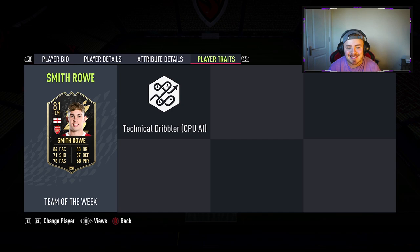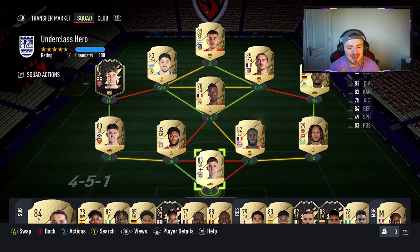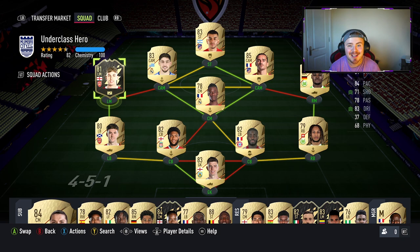No traits apart from technical dribbling CPU AI trait. But I don't want to waste any more time — those are the stats. That is the face card and the team that he's going to be rocking with. This is my current first team. Usually I have Diaz and Sanusi on the left-hand side, however just for this video we're mixing it up a little bit, and depending on how good Smith-Rowe is, we'll see if he keeps Diaz out of the team.